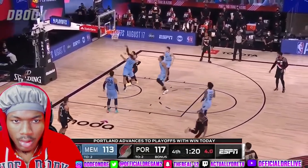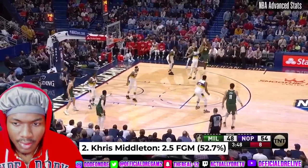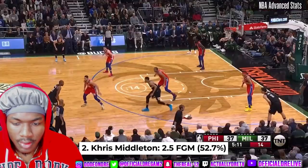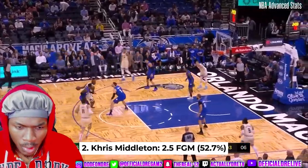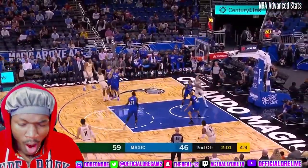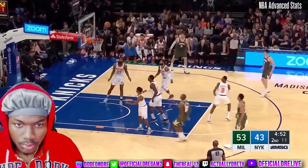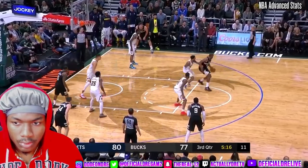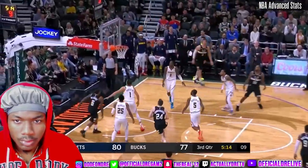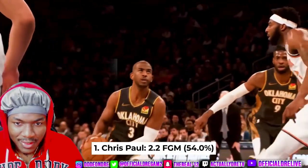Don't get it twisted though — McCollum has handles and is deadly off the dribble pull-up as well. Top two, baby. Did you forget about Chris Middleton? One of only two players who shot over 50% from mid-range, he loves the elbow area but is effective from everywhere. What I like about him is the fact that he never wastes any dribbles — he knows exactly what he's going to do and where he wants to go, making him extremely efficient with his movement.